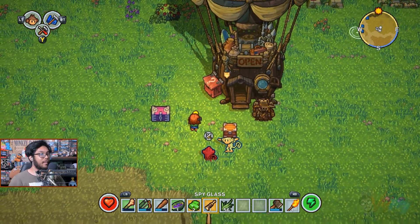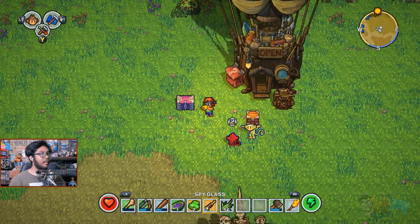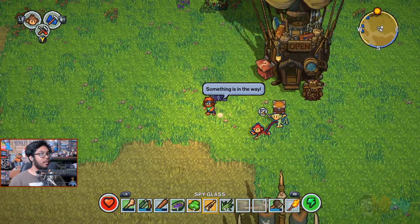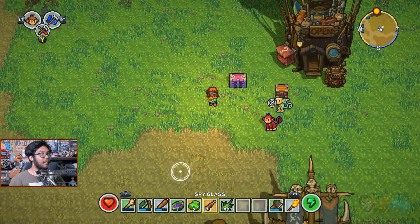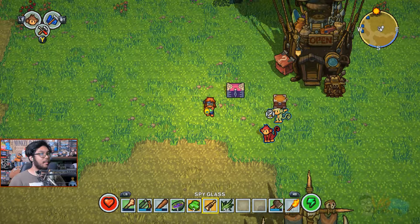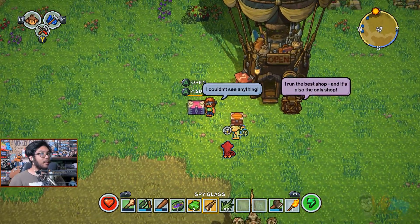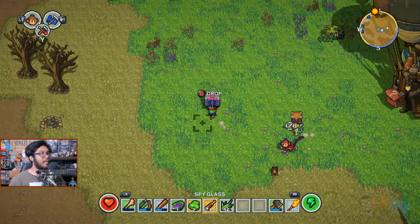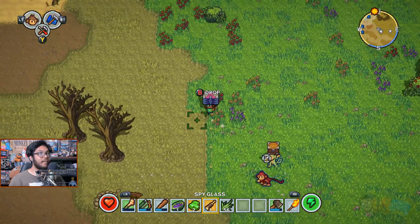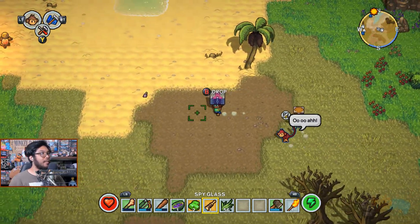Let's test out the spyglass — how does it work? It's not really doing anything. Something is underway, but I don't get how this thing works. We'll figure it out. Let's go bring this home. Maybe we can have the monkey carry this mysterious chest instead of the wooden one since it has more space. Hey, here's another treasure map thing.